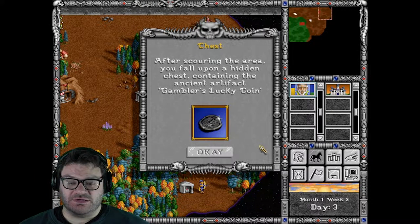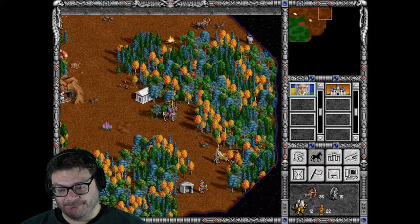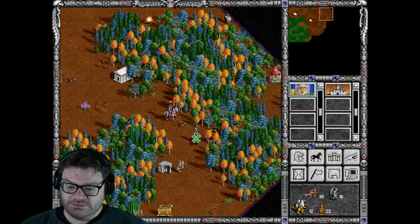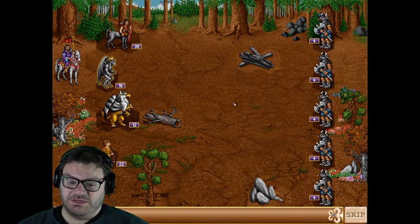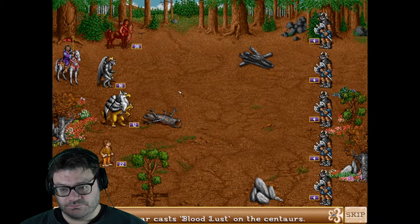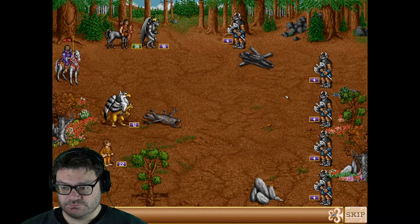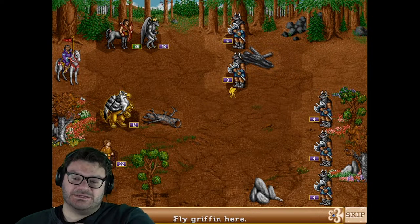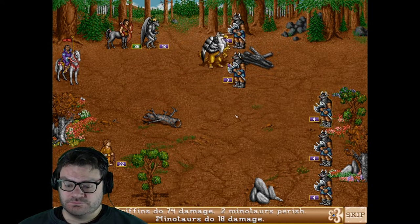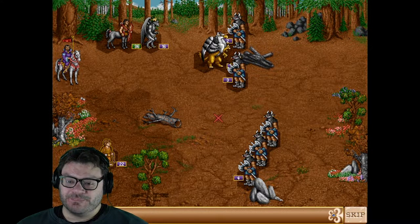After scouring the area, you fall upon a hidden chest containing the ancient artifact: Gambler's Lucky Coin — this is our luck in combat. Oh, I want that, I need this. This is going to be a high-casualty fight, but the arcane necklace is behind them. This is a problem. Oh, look at all that luck. I just left the halflings out to dry. Whoops.